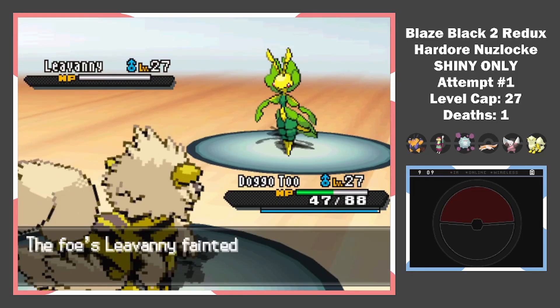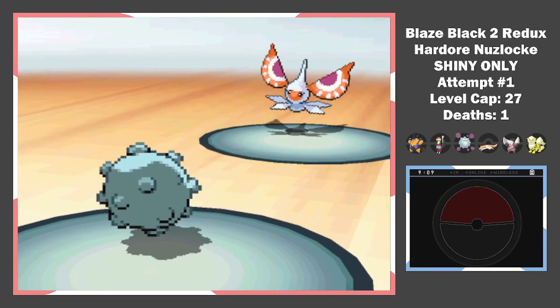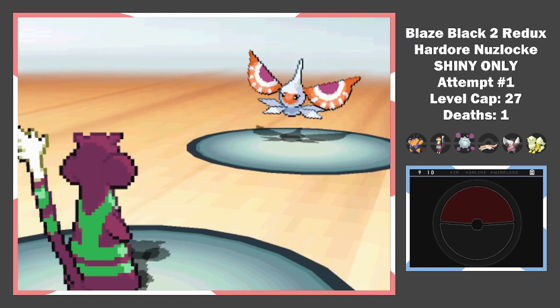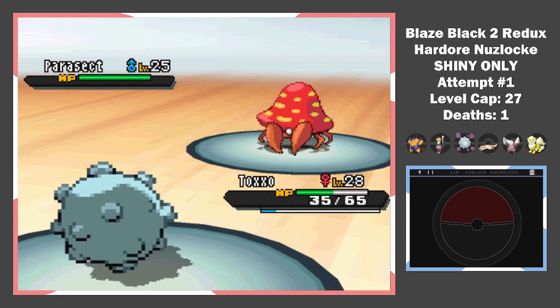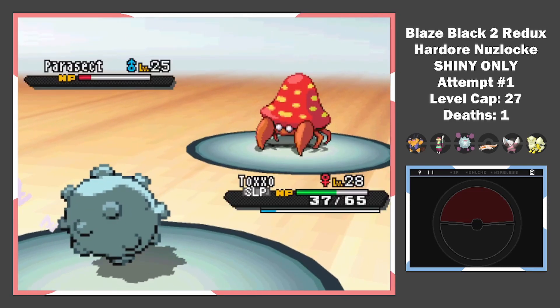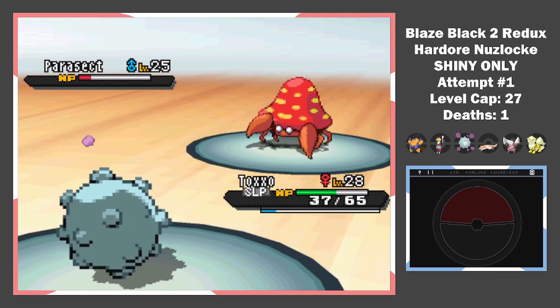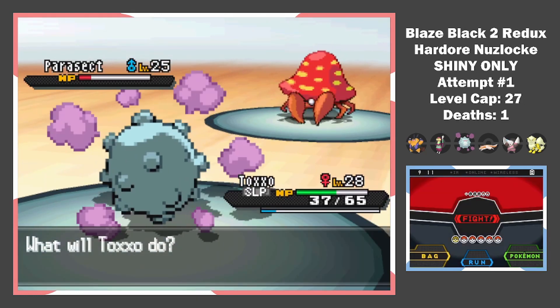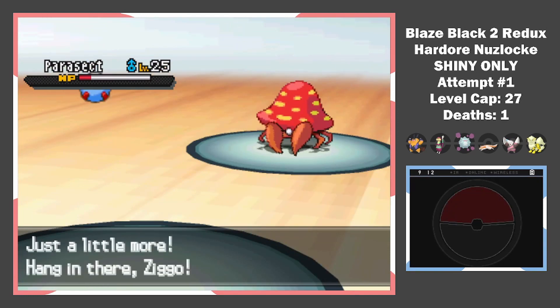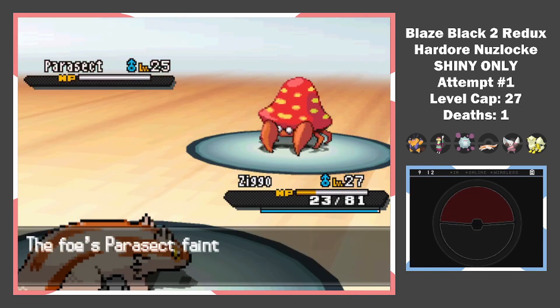I switch to Arcanine and take the Leaf Blades — one fire move and Leavanny goes down. The Water-type Masquerain comes out. Koffing uses Bubble Beam. After some Pain Splits, I switch, and an Analytic-boosted Strength kills the bug. Koffing goes back in on the X-Scissor. Some Pain Split shenanigans later and the Parasect is down to red health. It puts me to sleep, but since I resist all of its moves, I pray to wake up and finish it off.